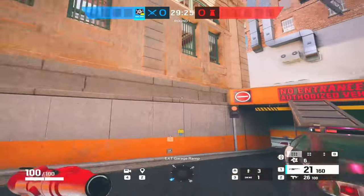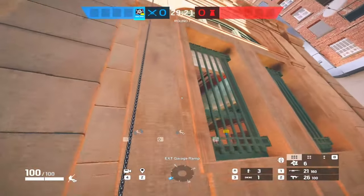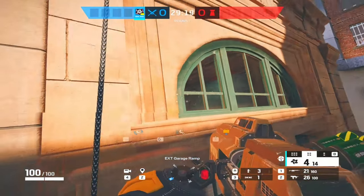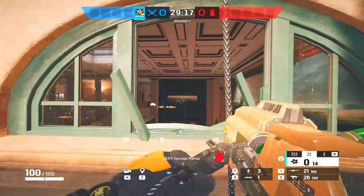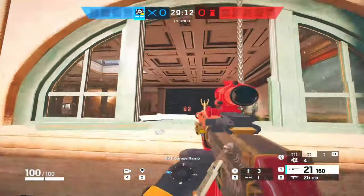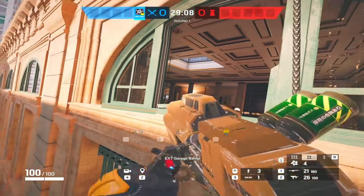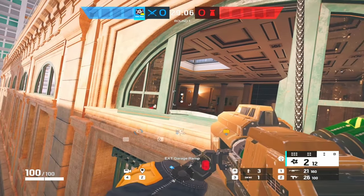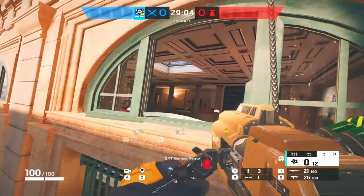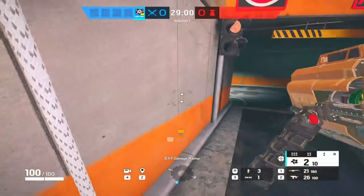So why Hibana and not Thermite or Ace? Hibana is able to open walls that Thermite obviously cannot reach from that position. I can open that wall as Hibana and get a great sightline when they're up top in CEO - that's going to help a lot. You can also use it to shoot open Castle barricades; I usually use two pellets to open a Castle barricade, just two pellets wherever the Castle is going to be.